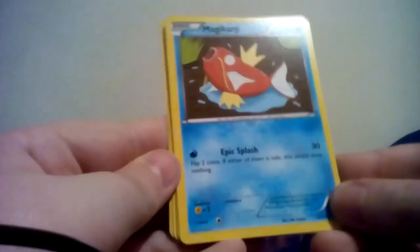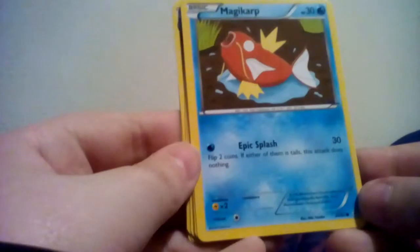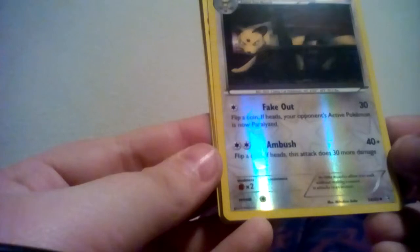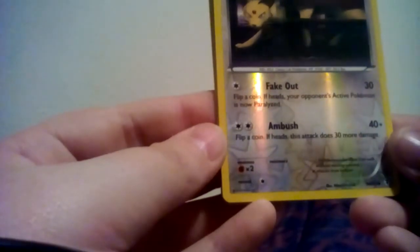Magikarp with Epic Splash, which does 30. Flip two coins, if either of them is tails the attack does nothing. Nice - a Fairy Energy! I've never gotten one before! Here's a Persian. He has Fake Out, which does 30. Flip a coin, if heads your opponent's active Pokemon is now paralyzed. And Ambush, which does 40 damage plus flip a coin, if heads this attack does 30 more damage.